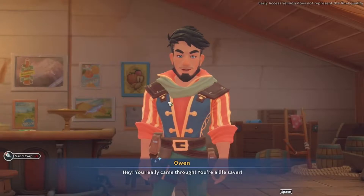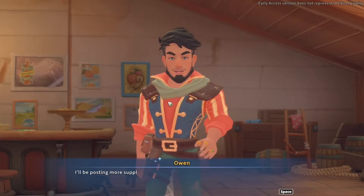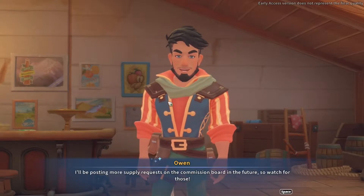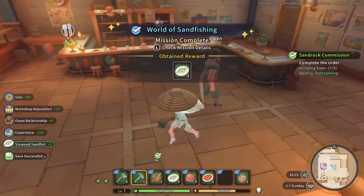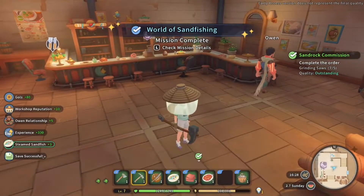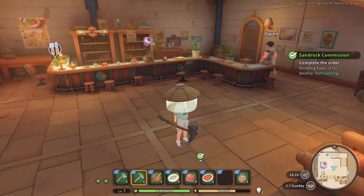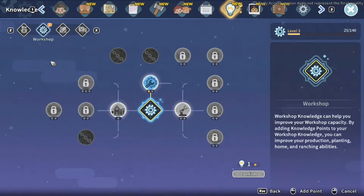Hey there, mate. Hey, you really came through - you're a lifesaver. I'll be posting more supply requests on the commission board in the future, so watch for those. We get some more supply requests from him on the commission board. We've got some more workshop reputation and that sort of thing. We've got a point to spend, and we've just got some fish as well, so we're going to look at that in a minute.